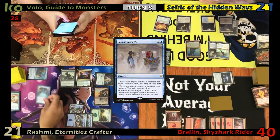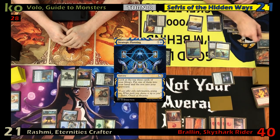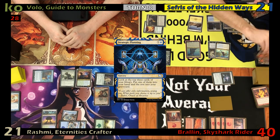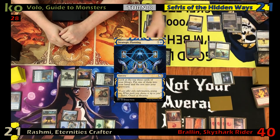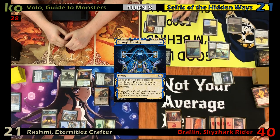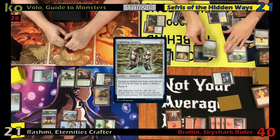Foil draws and plays a land, then taps two to cast Strategic Planning — looking at the top three cards of his library, putting one into his hand and the other two into his graveyard, one of which is a creature. He then ventures into the dungeon, scrying two. He casts Wall of Omens, drawing a card, then casts Lightning Greaves and attaches it to Sephiroth before passing.